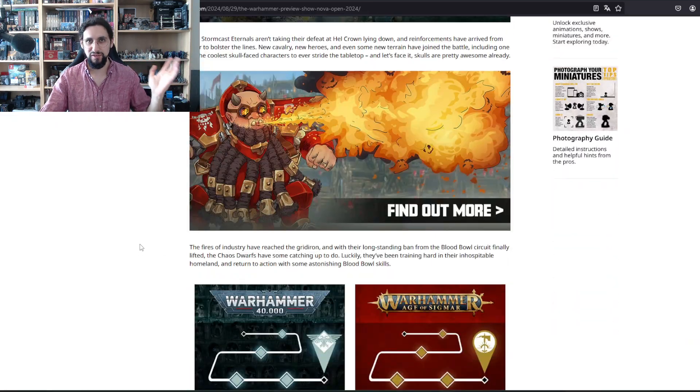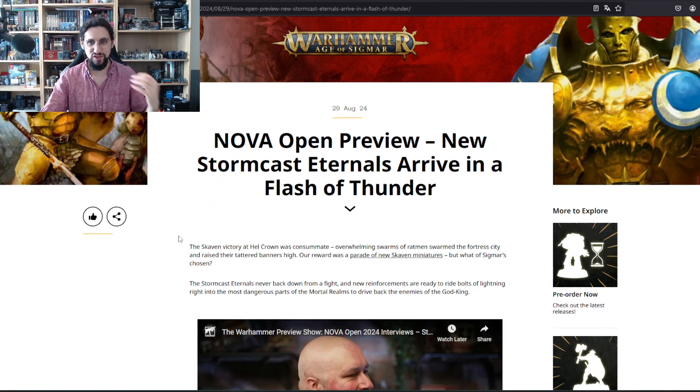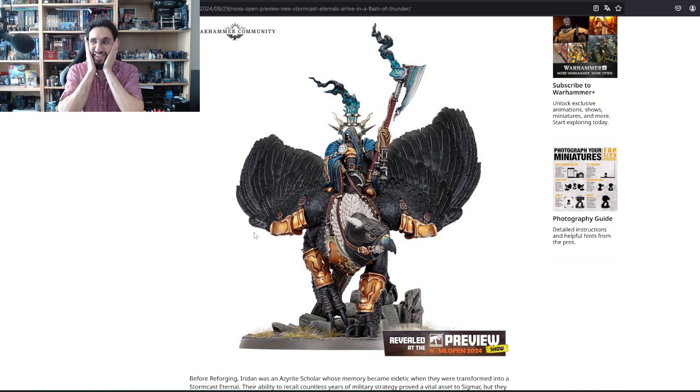This is the article you can obviously find on Warhammer Community. Let's start with the spicy things: the Stormcast Eternals — Iridan the Witness. Holy damn, what is this? This is such a beautiful model. I'm one of the people who for months and months said that Age of Sigmar models are just better and more creative than 40k.